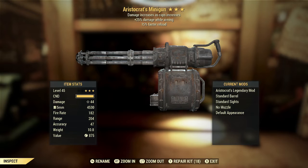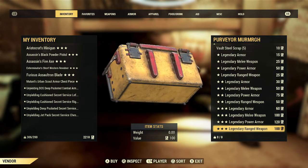The 15% faster reload — I don't know if it's the effect I would ideally want for the third star, but it's a very good one because the reload on a heavy gun is generally pretty slow. It would be a little bit better on something like a Gatling plasma or an Ultracite Gatling laser, since those core weapons you don't want to reload until the core is empty. But the minigun doesn't have that problem, so overall this is a very good weapon.